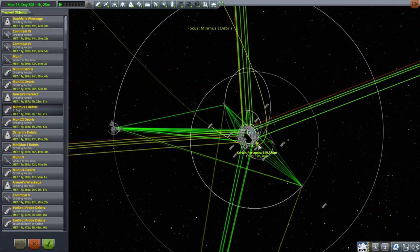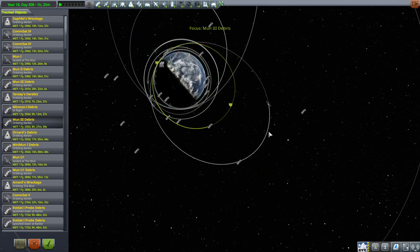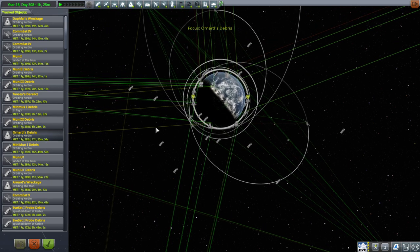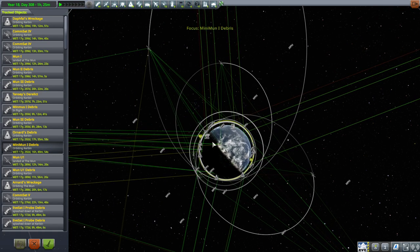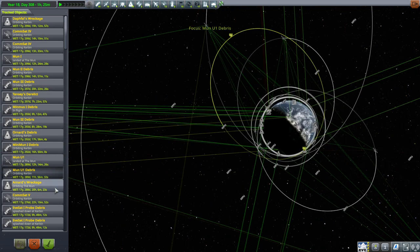Mimus 2 says it's in flight but it's actually pretty high up, so we'll have to deal with that sometime, but we're not going to get it this go-around since we're testing the economics of getting stuff here. Moon 3 debris is a little bit higher up. Oxnard's debris is definitely a target — that's target number three. Mini Moon 1 debris is also a target we will try to get.